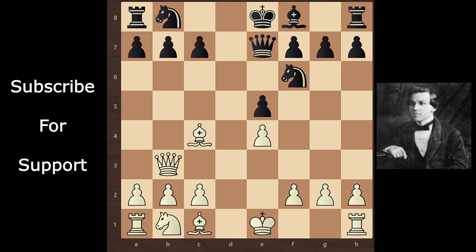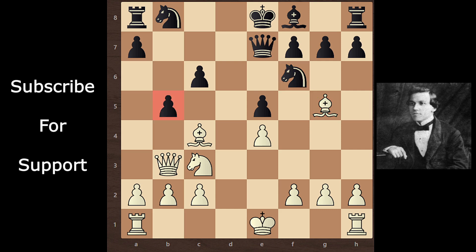Black continues with queen e7 to create support on f7. Here Paul Morphy could take the b7 pawn and then take the rook, but Paul Morphy didn't take this pawn. He continues with knight c3. C6, creating support on b7. Bishop g5, pinning this knight. B5.